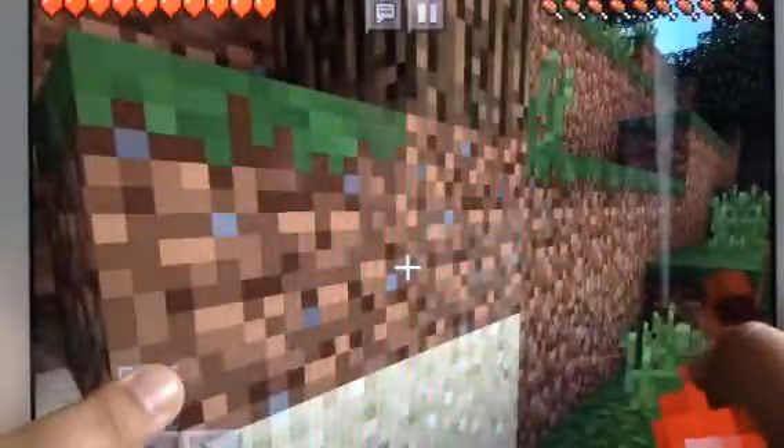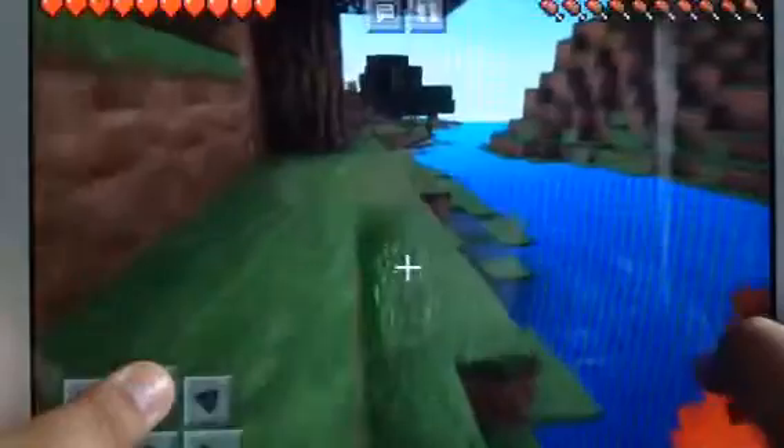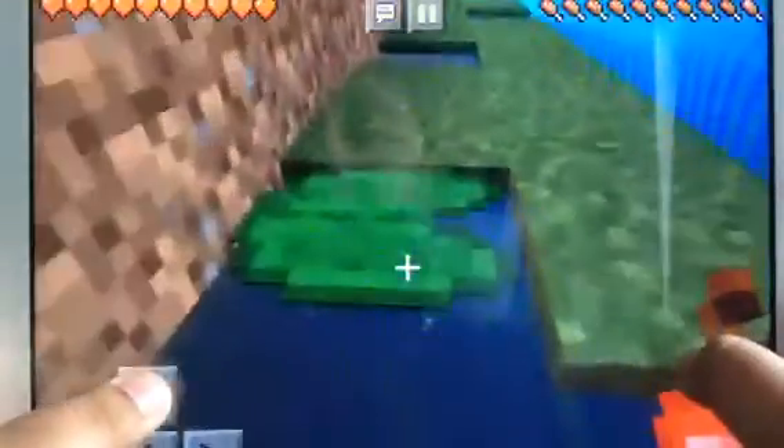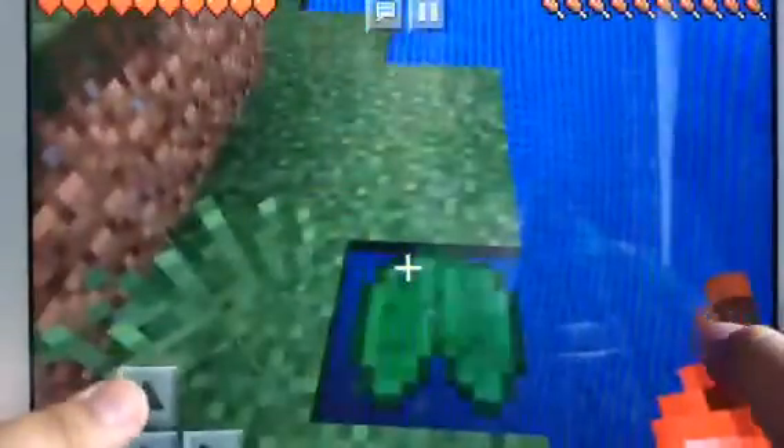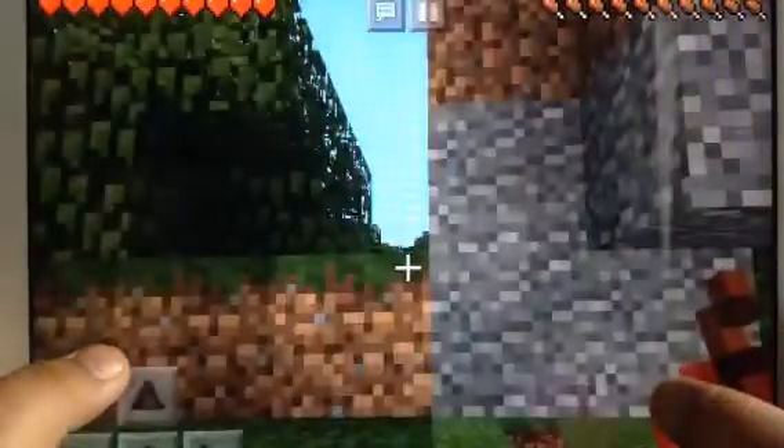Oh, seeds! These are lily pads — this is cool. Some worlds don't even have lily pads. It's cool — lily pads exist in some worlds, but I don't see lily pads in Minecraft very often. What — it's floating? That's weird. Creepy that that happened.